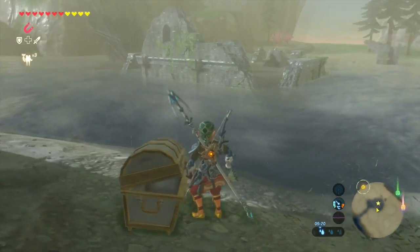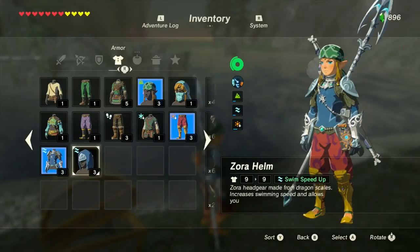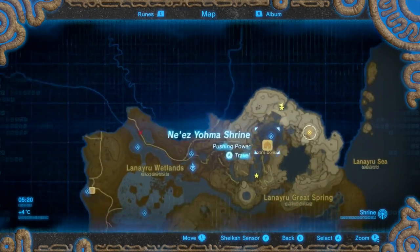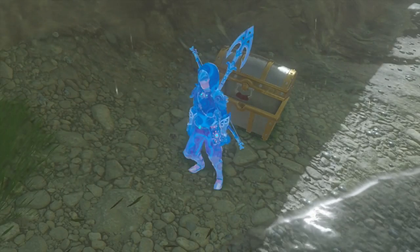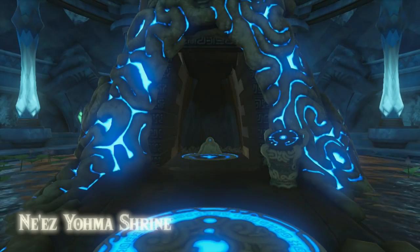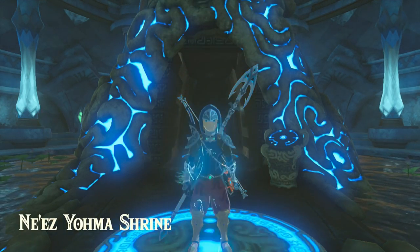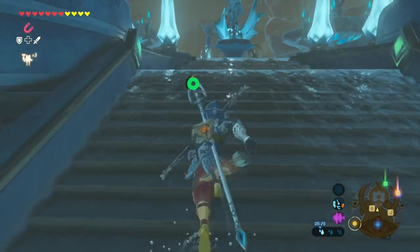This is where you'll get the Zora helm. Once you get the Zora helm, all you need to do is travel back to Zora's domain and hand in the side quest. With that, you'll be able to get the leggings of the Zora armor and you'll be good to go. What's cool about this armor is that you'll be able to swim up faster in water, swim up waterfalls, and also do a spin attack in the water as well.